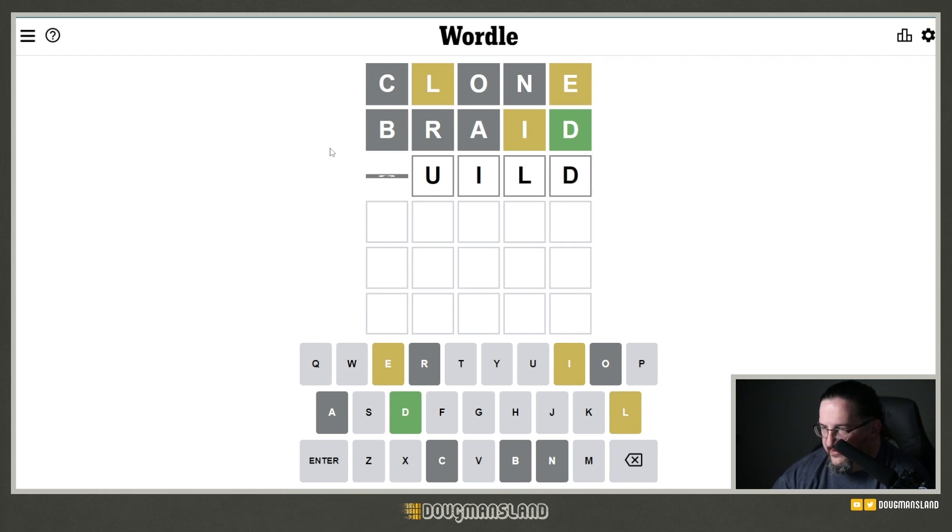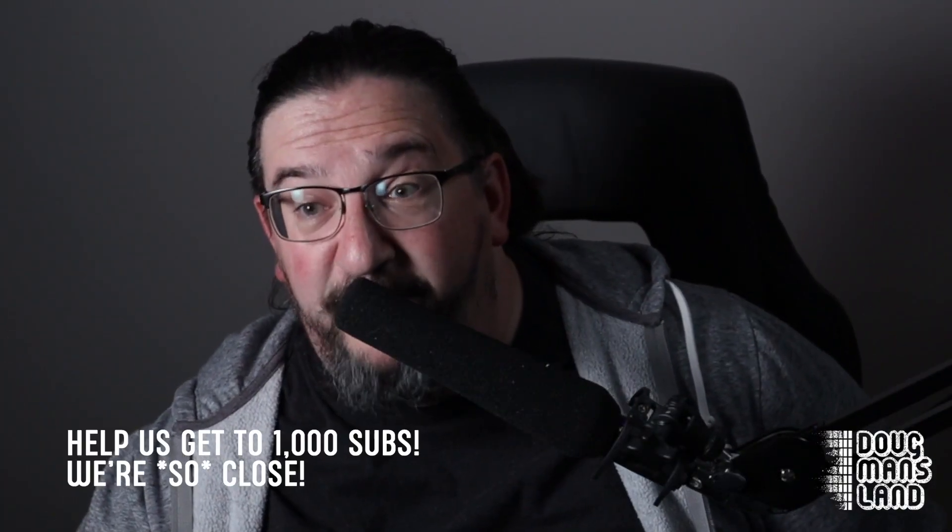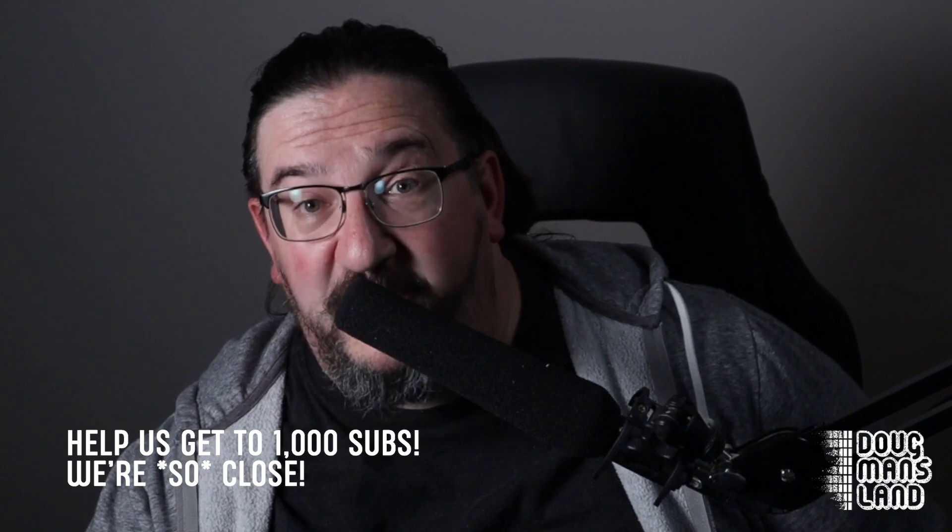I'm actually going to go with GUILD strategically. That got us the L in the fourth position and almost certainly puts the I in the second position. Look at this visualization now — whoa, what a result!